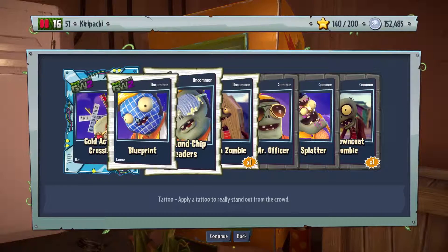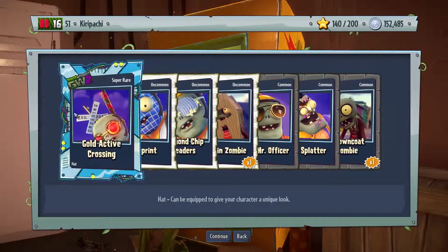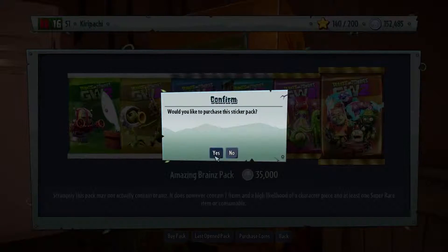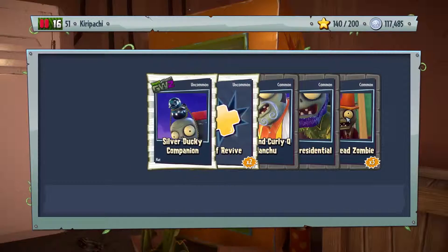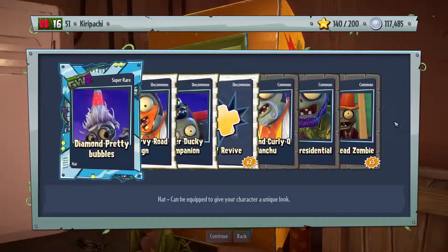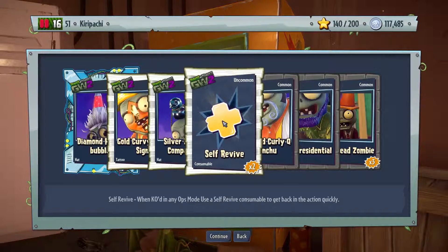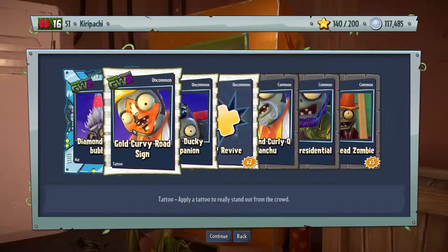Diamond chip readers, blueprint - okay yeah it's a blueprint. Gold act of crossing, not what I wanted. Come on, give me something better than that. Oh, gong head zombie, gem presidential, diamond curly Q, meant-you, self-revive to a dose, silver ducky companion gold.